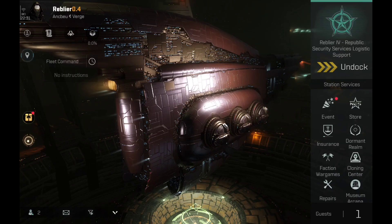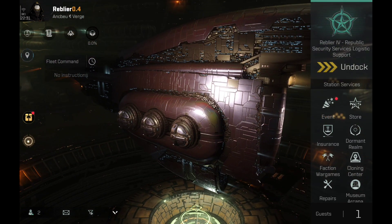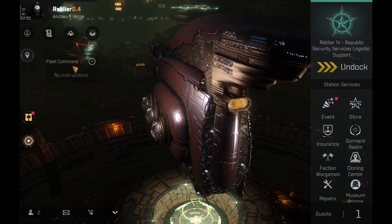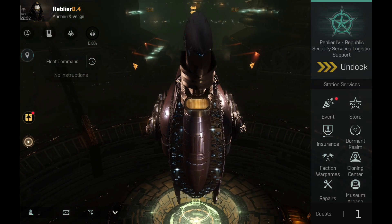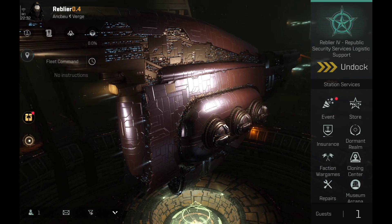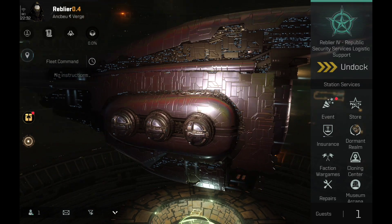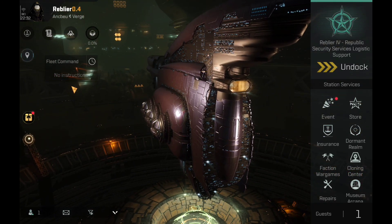It is time that I show you the build that I use on the Revelation. This is a build that I usually keep for myself — not many players know what rigs and modules I have on this ship. The Revelation has served me really well over the last two years. This ship will probably be used to build the Chemosh when it becomes available. The Chemosh is the Blood Raider Dreadnought, and that is my next capital ship goal — at least in this game.